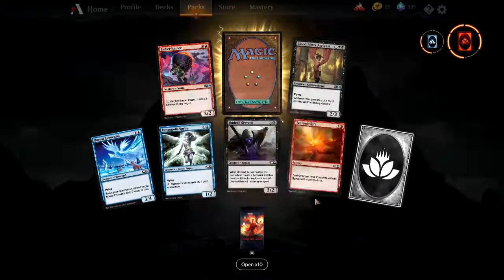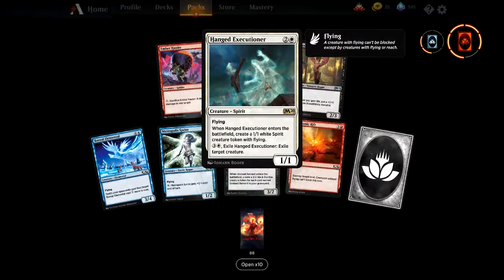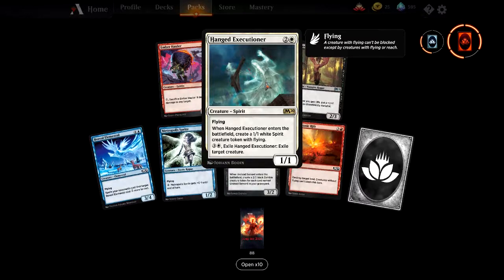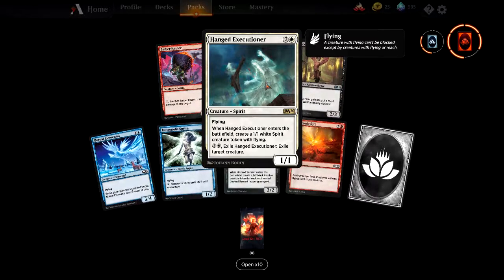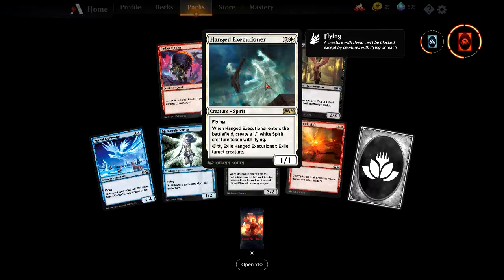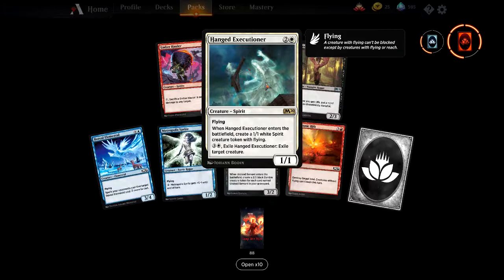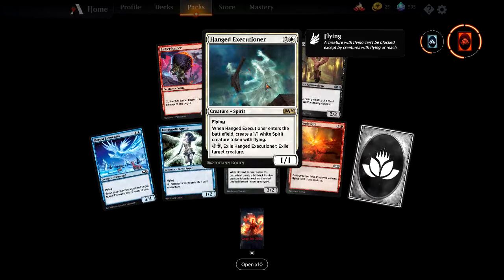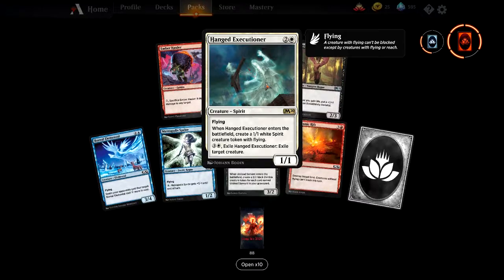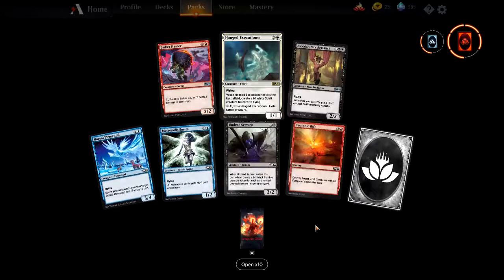Ember Hauler again and Bloodthirsty Aerialist again — it's almost like this pack was duplicated. But here's something different: Hanged Executioner, a 1/1 spirit for three with flying. When it enters, create a white spirit creature token with flying — so two 1/1 flying spirits for three. Then exile it for four mana to exile a target creature, which is quite nice removal.